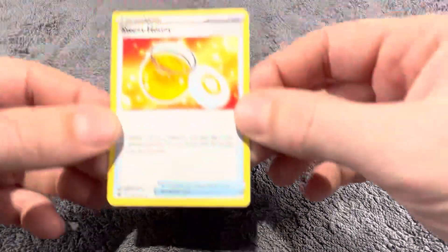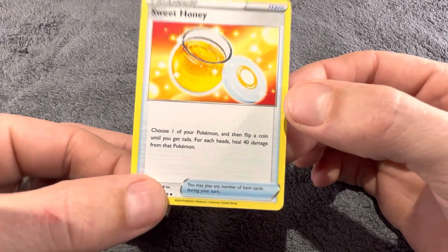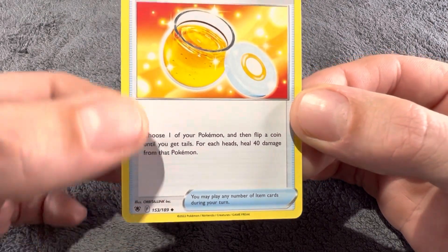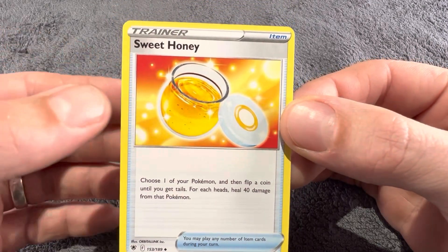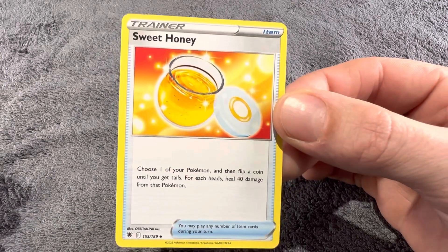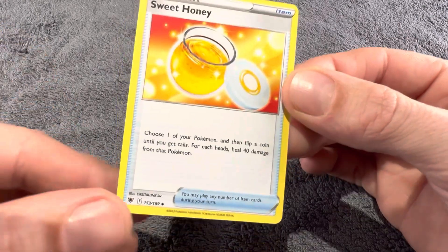The next one is an uncommon card — Sweet Honey. Again, we go down to the bottom left-hand corner, and an uncommon card has a diamond shape. Normally they're stage one cards — stage one means they've evolved once — but they can also be a basic card as well. So a diamond symbol means uncommon.